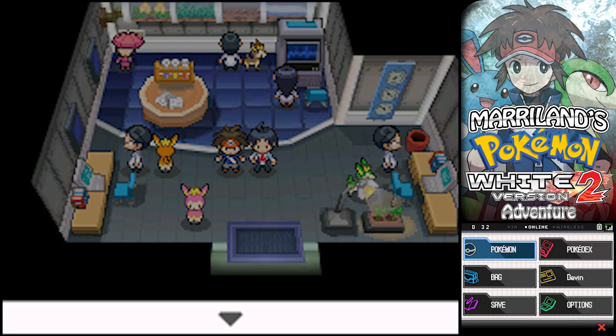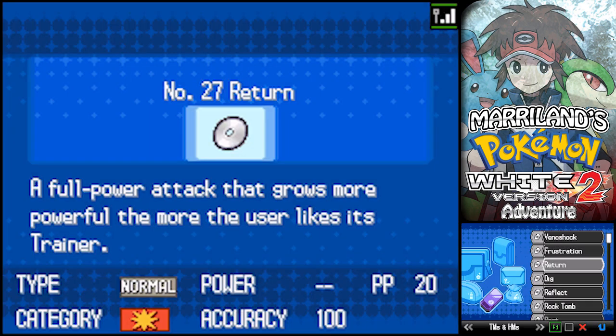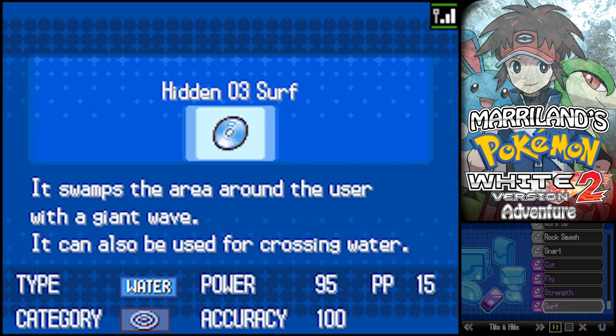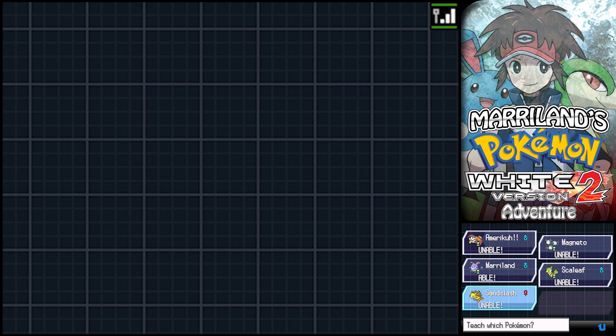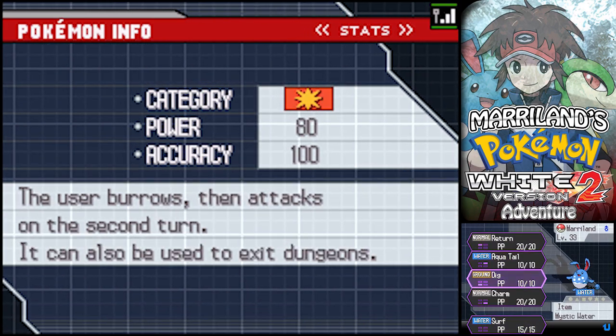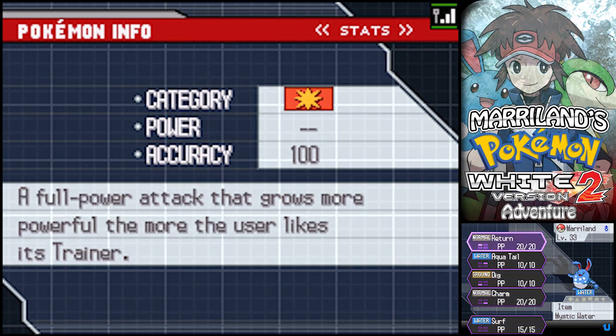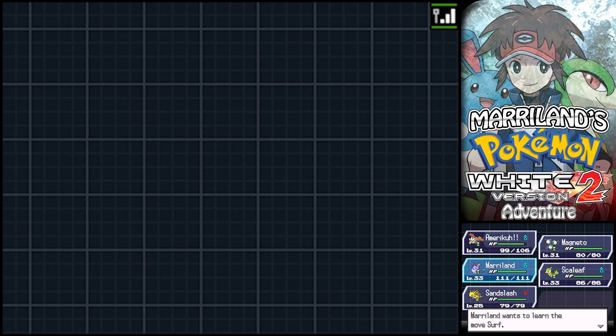Definitely teach Surf to something like Golduck - Golduck will really appreciate that. It's 95 power, so that's great. I'm probably going to have to wind up teaching it to Maryland even though it has terrible Special Attack. The reason is I just like that convenience of using Surf - it's very convenient.